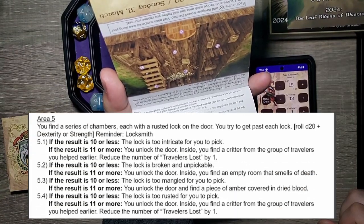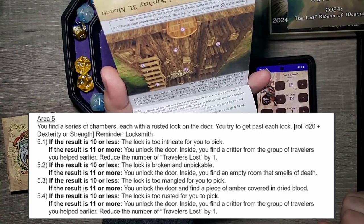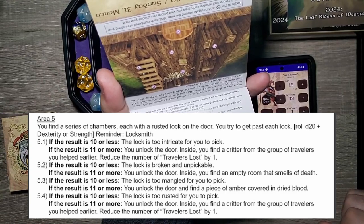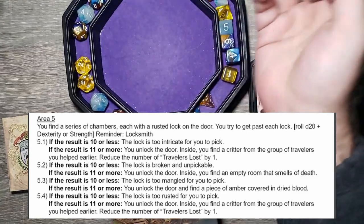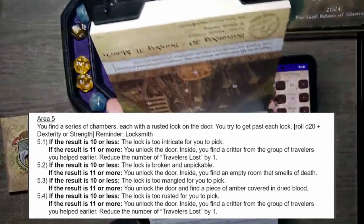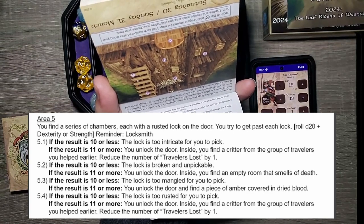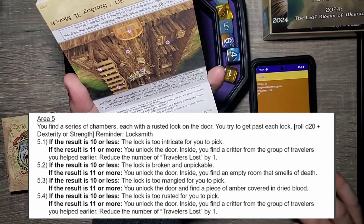Then we're going to go to area 5. You find a series of chambers, each with a rusted lock on the door. Try to get past each lock — D20 plus dex or strength, reminder of locksmith. We don't have locksmith but we'll do dex. We have four of these. First one — 22. You unlock the door. Inside you find a critter from the group of travelers you helped earlier. Reduce the number of travelers lost by one. That goes to two.